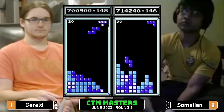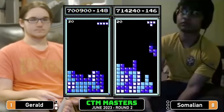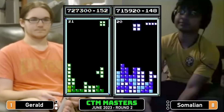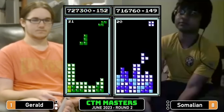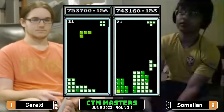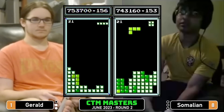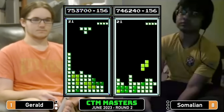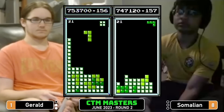He would gum his way through steaks and regular food — anything super hard he wouldn't do. It was an adventure going out to eat with him. 753 for Gerald, 743 for Somalian — somehow Gerald in the lead, Somalian slowing down a little bit on level 19 as Gerald just continues to motor along.